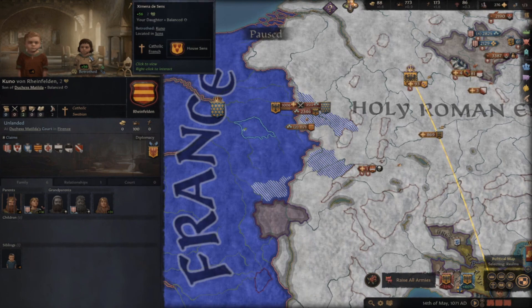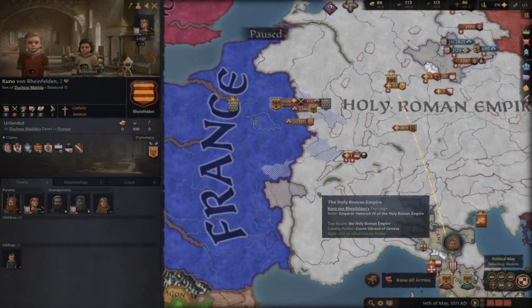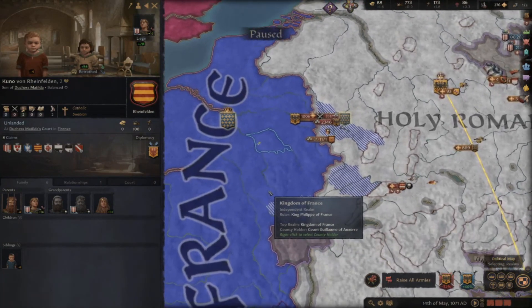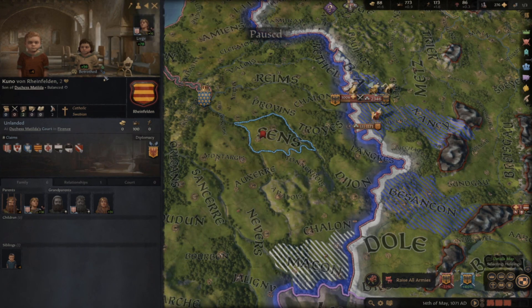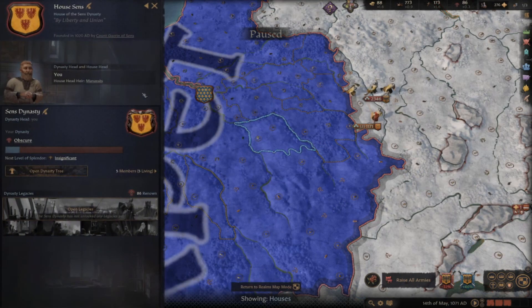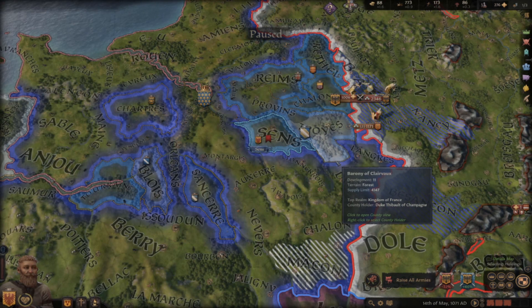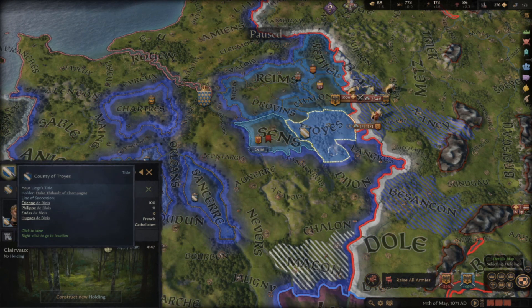I wasn't too much of a fan of the diplomacy perks initially, but really going through and thinking about how some of the interactions could potentially work has got me excited to try out some of these highlighted perks in another playthrough that I'll upload at some point. I'm also looking forward to making more in-depth looks at other builds, skills, and the associated trees. So if anybody has any cool ideas, comment below. Hit the subscribe button so you can follow along. If I've gotten anything wrong, please let me know — and any questions, hit me up. I'll see you guys in the next one.